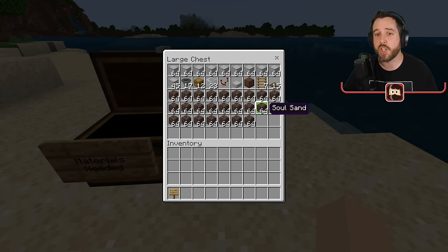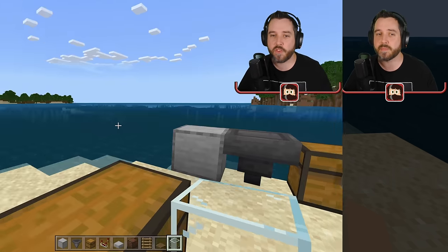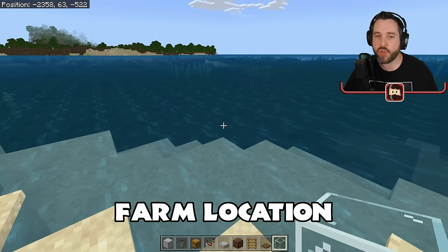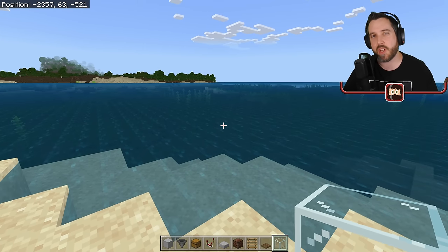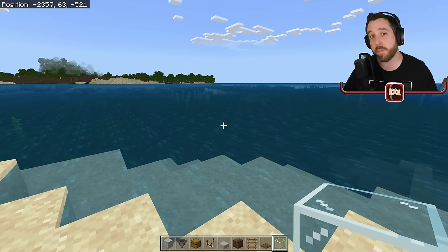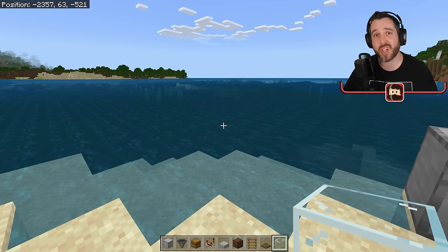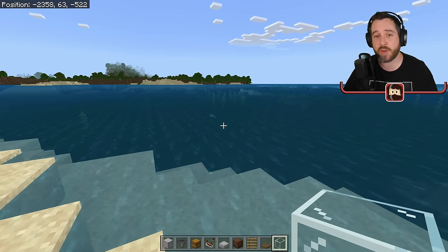You could technically make this farm larger or smaller depending on what you want to do. If you want to start out with something smaller, you will need significantly less soul sand and smooth stone. First thing you're going to want to do is find a big open space of water that spawns fish. There are some ocean biomes that might not spawn fish — you don't want to make this in one of the coral reefs because we're not trying to get tropical fish here, we're trying to get regular fish.